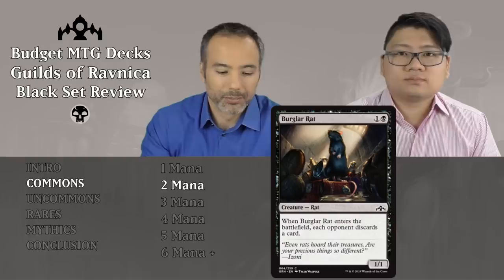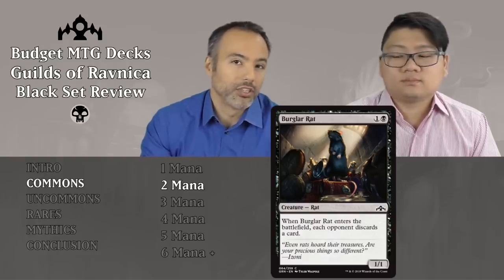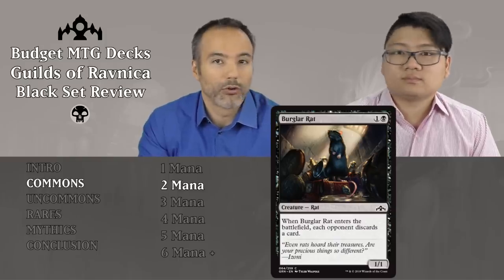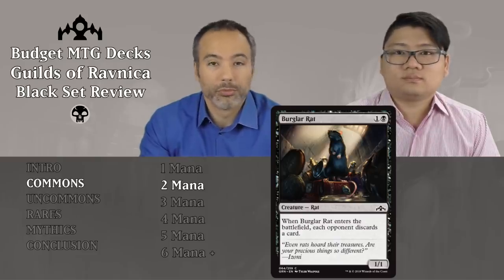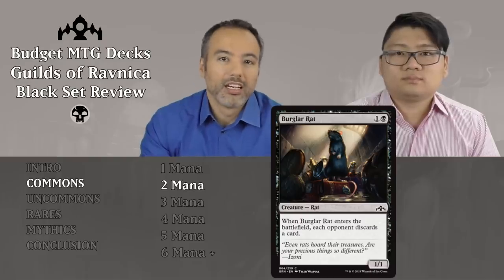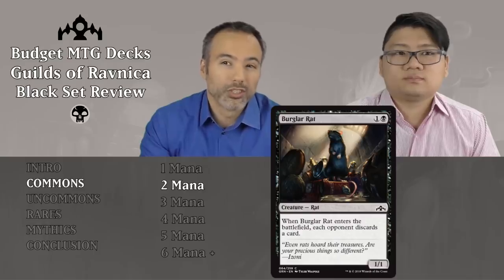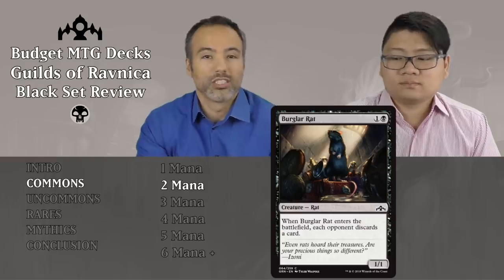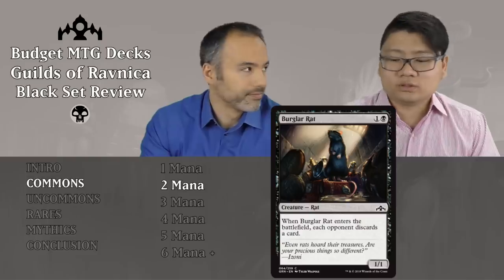Burglar Rat is up next for one and a black — a 1/1 rat. When it enters the battlefield, each opponent discards a card. This does it for all opponents, which makes it more interesting for Commander. However, in limited, it's not going to be enough. When you want people to discard, you either want them to discard multiple cards or a specific card, and this does neither. The body isn't relevant enough to warrant inclusion.